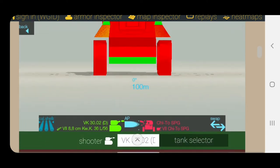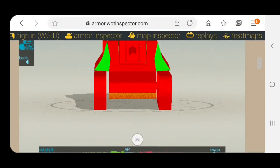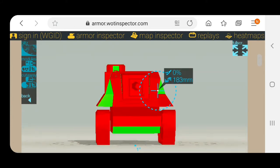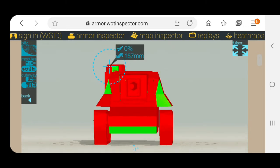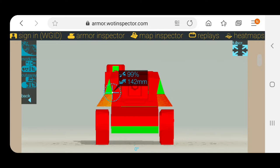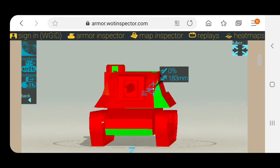Let's look at the armor. I'm using the PC online version of Armor Inspector because the Android version isn't updated to 6.9. Just look at this armor — against medium tanks there's not much chance they're going to pen you. Of course they can pen the hatch, those little triangles on the sides, and the bottom plate.